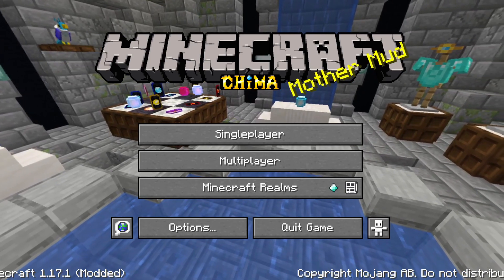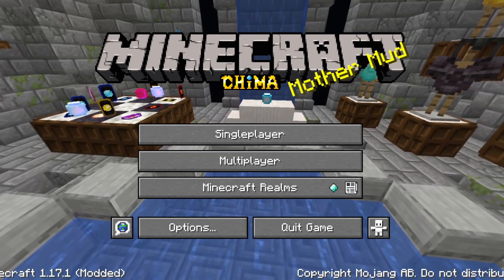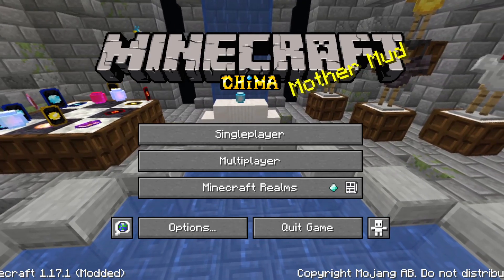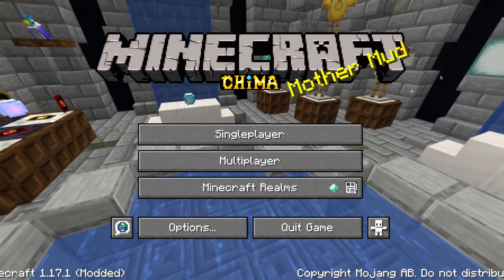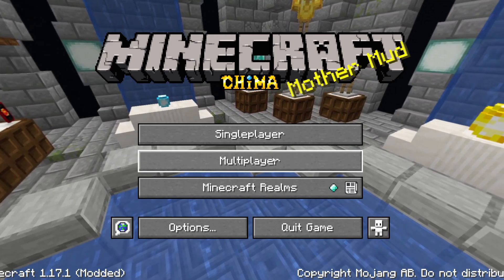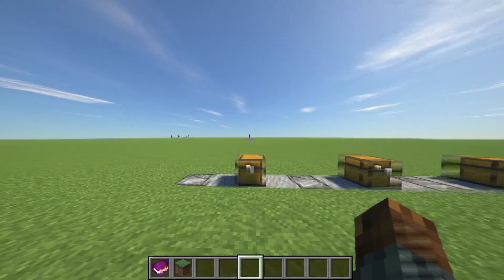The first thing you'll see when using this — by the way, this also has a resource pack. And that resource pack also changes the title screen. As you'll see, it immediately says Minecraft Chima and it gives a custom background — full 360 degrees of background. That's pretty cool.